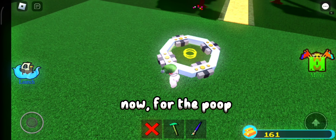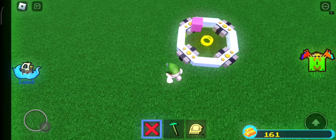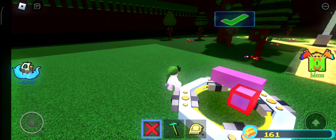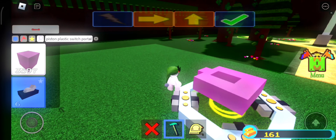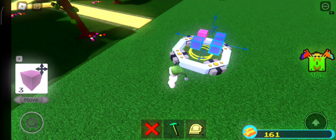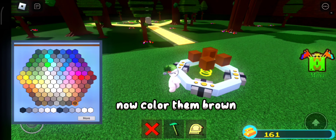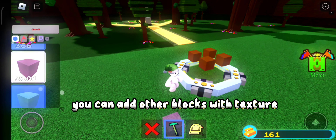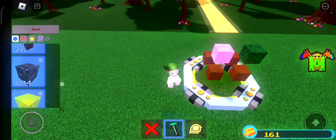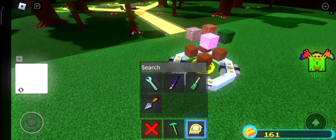Now for the poop. Put some blocks on top — they must be anchored. Make multiple blocks with one block space. Make sure they are perfectly at the middle of the portal. Now color them brown. You can add other blocks with texture so the poop is more realistic.